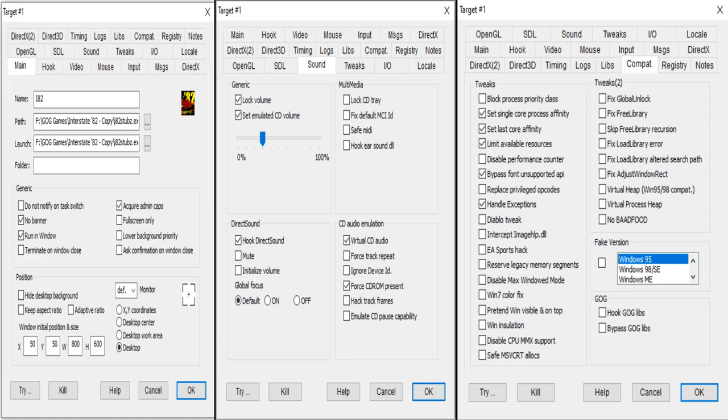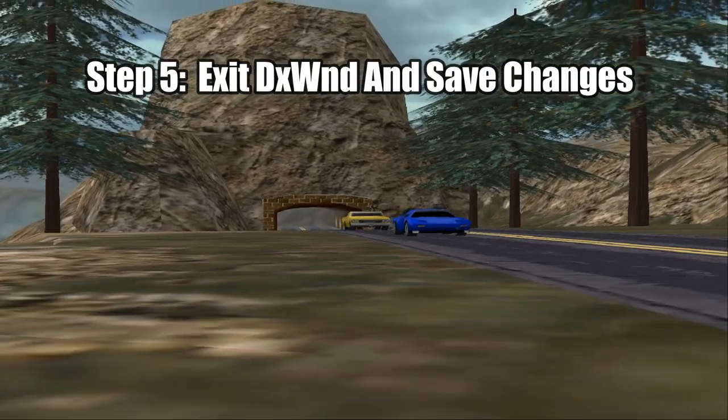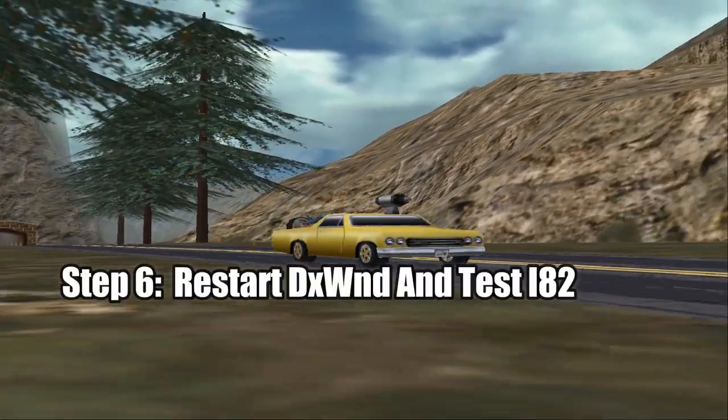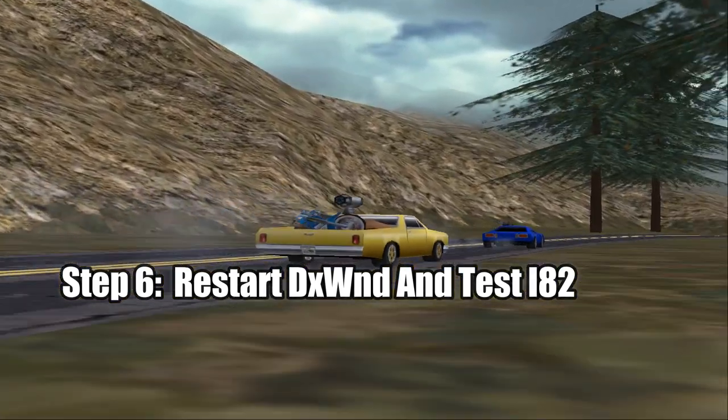Also make sure that the path and launch options from the Main tab both point to i82stubs.exe. Once you have done all of this, click OK and shut down DXWND. Be sure to select Yes to saving the changes when you do this. Finally, restart DXWND after a few seconds and then try out the game.